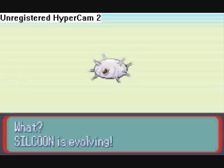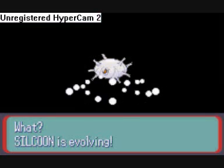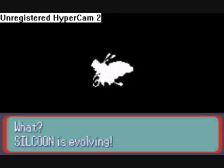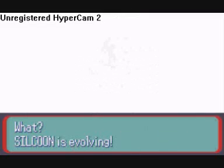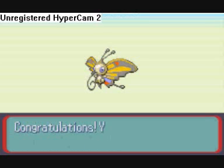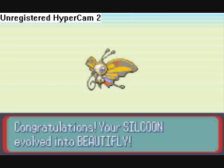Hey guys, just in a bit of off-screen training, gotta show you what just happened. Silkeen just reached level 10, and this is what happens after he reaches level 10. I'm just gonna stick this on the beginning of the next episode to explain why I've got a random new Pokémon on my team that wasn't there before.